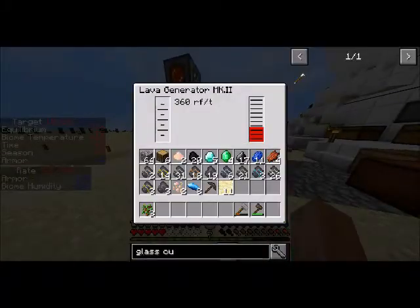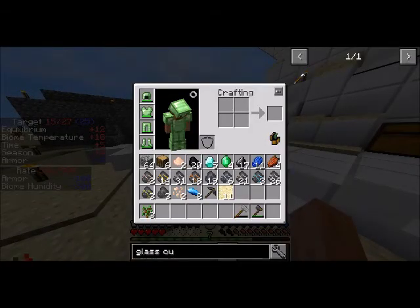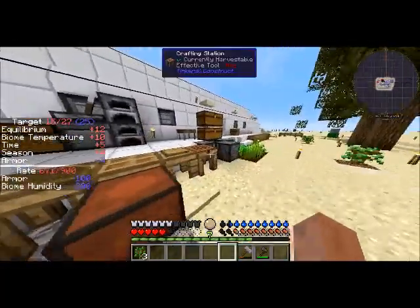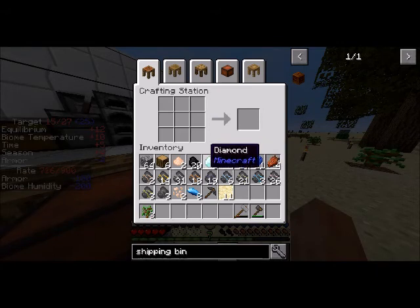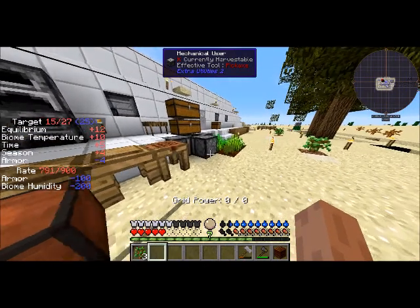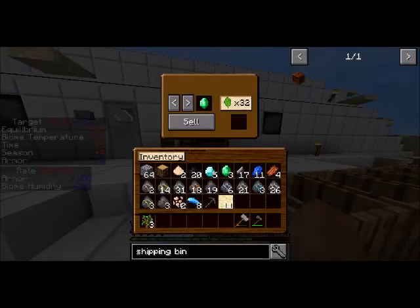So for today, I wanted to show you the shipping bin. Now, what is this, you might ask? You don't know what it is. Why am I using an emerald on it? For the simple reason — I get to sell stuff for emeralds.